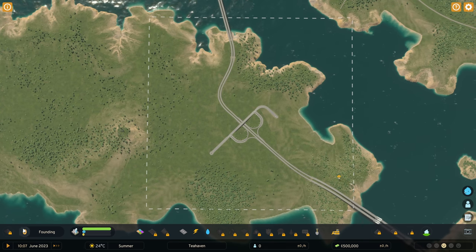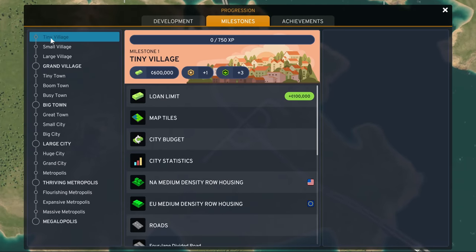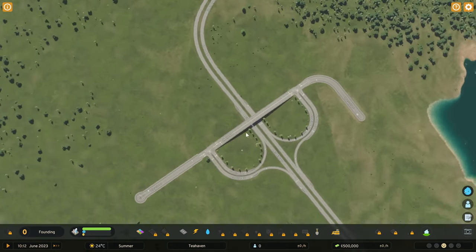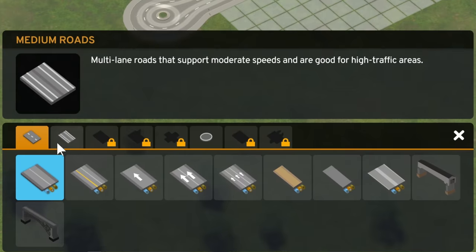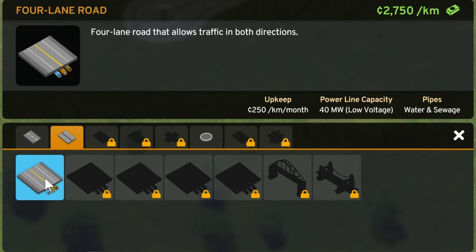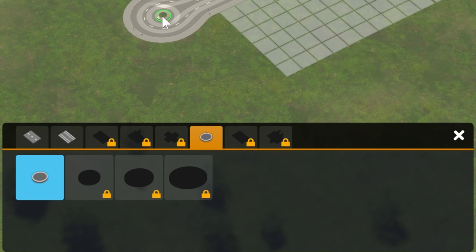We can see how much money we've got available. We've got no progression yet. We're going to be aiming for Tiny Village, which is not a population threshold — it's now an XP threshold. So as we start building, we are going to be getting XP. We don't have to place down a little road to unlock other roads; we have a lot of starting roads available, plus a teeny tiny roundabout.